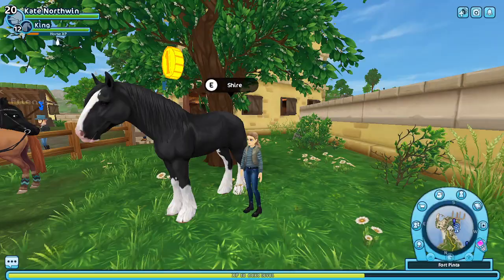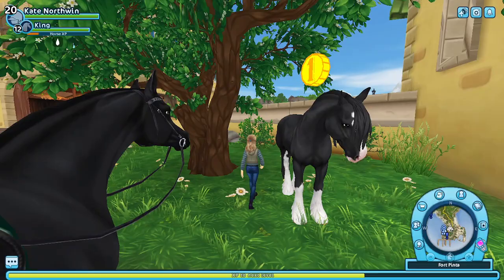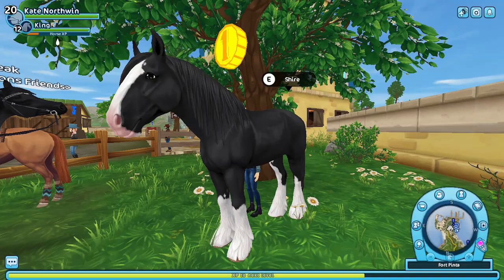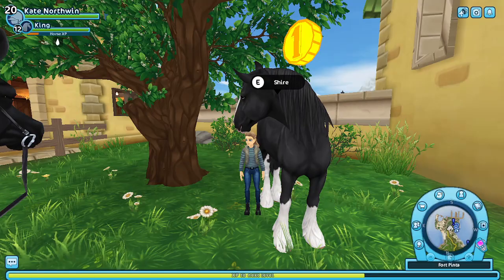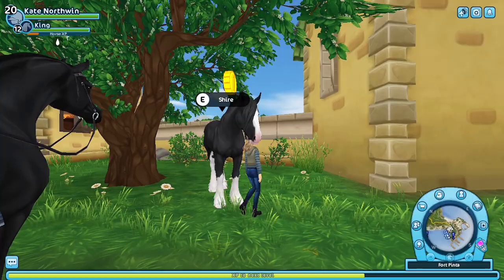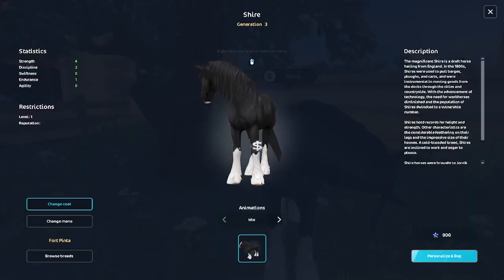I don't know what its Yorvik name is going to be. Its name is either going to be Millie or Angus — I don't know if it's going to be a boy or a girl. I did count my horses and I have 20 stallions/geldings and 19 mares. So if I get this horse and make it a mare, that could even it out. But at the same time, I feel like it looks like a boy too. So I don't know.